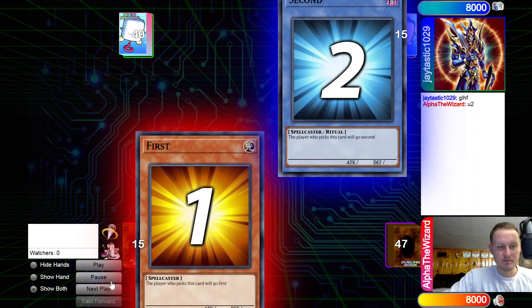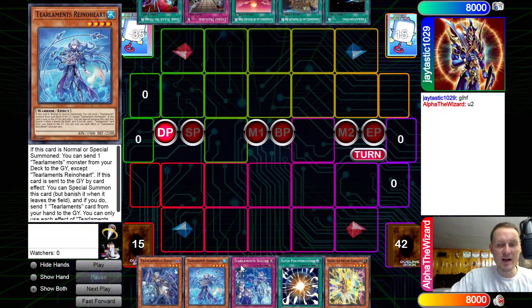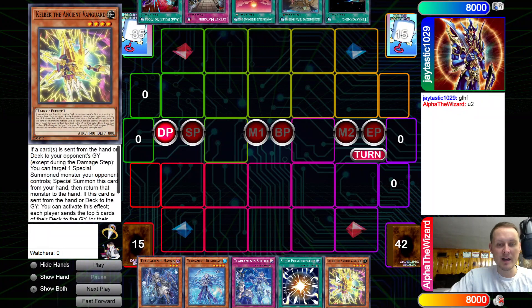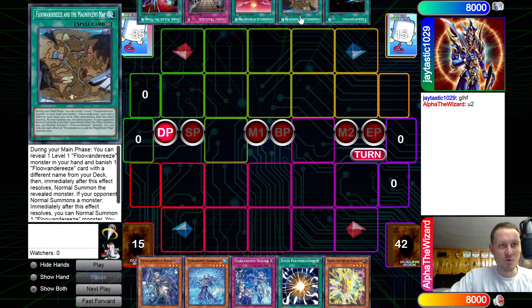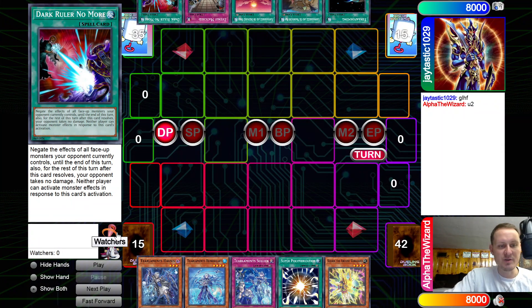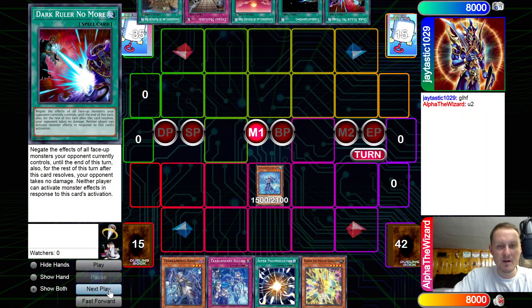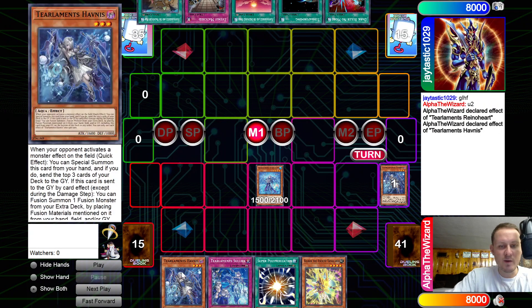Opening hands: we have Hobnus, Rhino, Sullick, Super Poly, and Kelbek. The opponent has Terraforming. He has Mapaddor, Unexplored Wind, Evenly, and Dark Ruler — so he's going to be on Flundereeze versus a Shizu tier. We start off with Rhino. Rhino's effect dumps Hobnus. Hobnus effect fuses. Pretty weak start for us, I have to say.